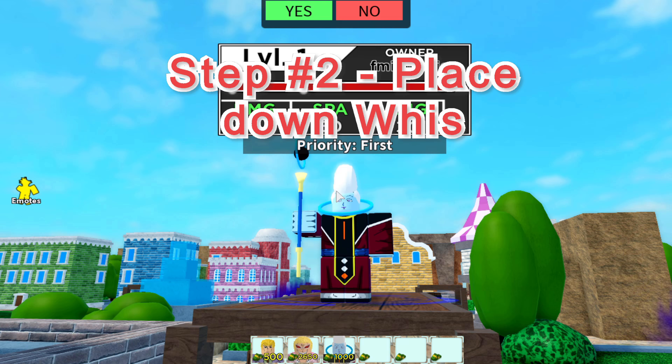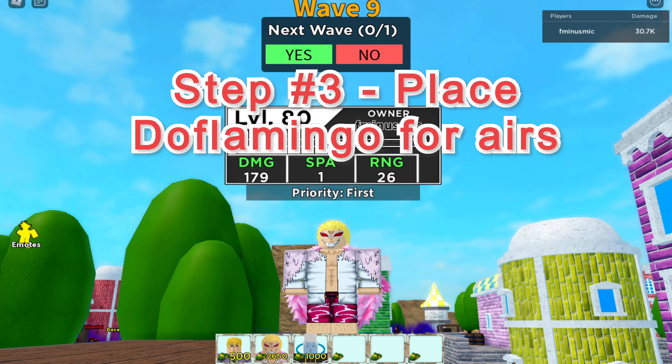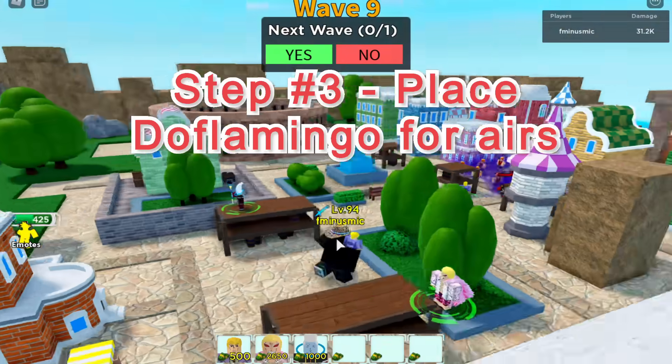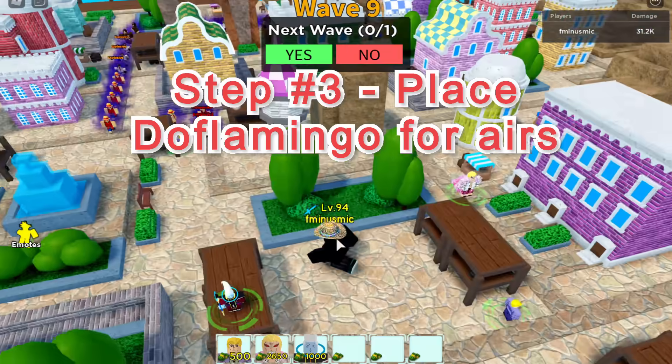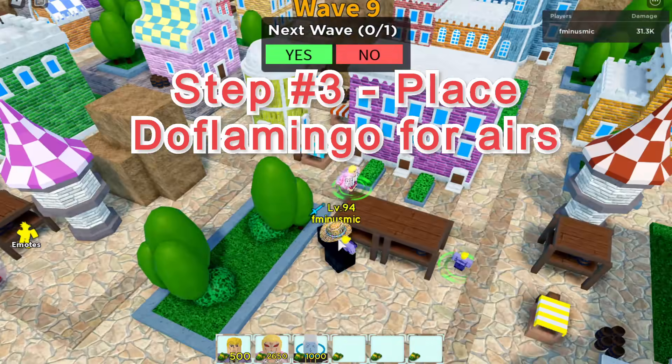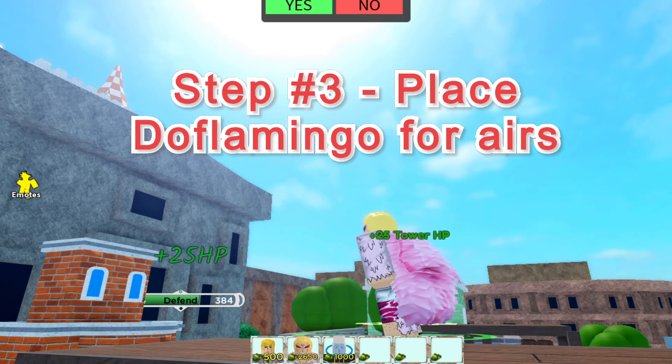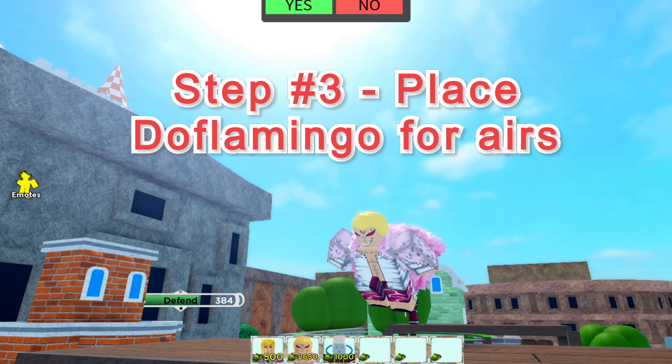Moving on to step number three: place Flamingo down as soon as you can and have enough money. On wave 13 the arrows are going to come out, but they won't reach the back of the map until about wave 15 or 16, so you do have a lot of time to place Flamingo. For his placement it really doesn't matter, but try to put him where he can maximize his DPS - at least for the Dress Rosa map, that would be near the back of the map. Flamingo can also help defeat any enemies that get past Kira.